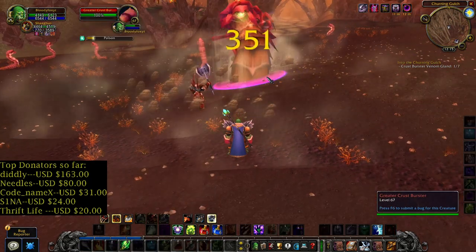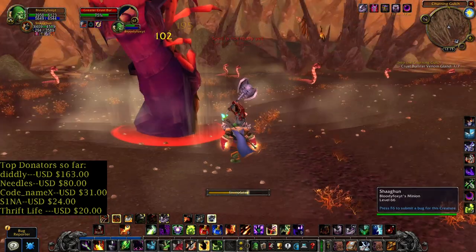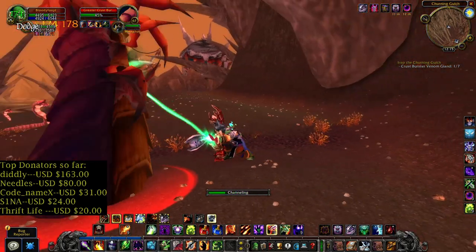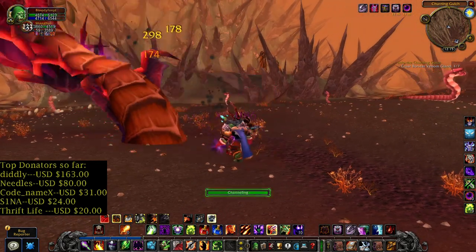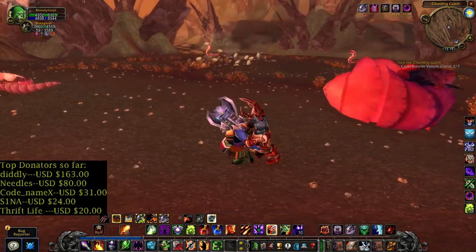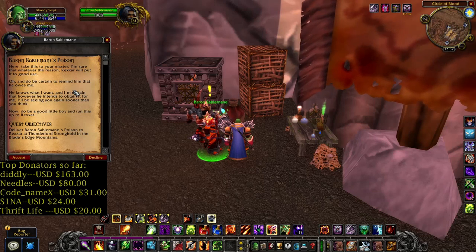I think these also can drop a quest item. Got the quest item, cool. Baron made the poison and now let's deliver it to XR.